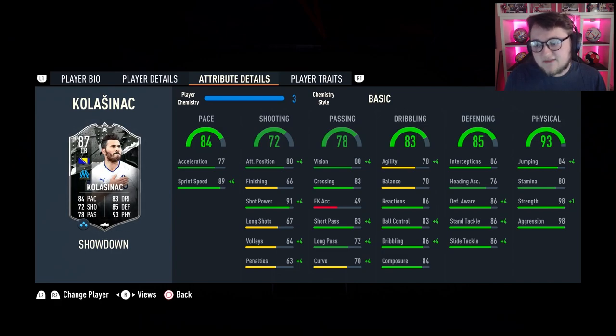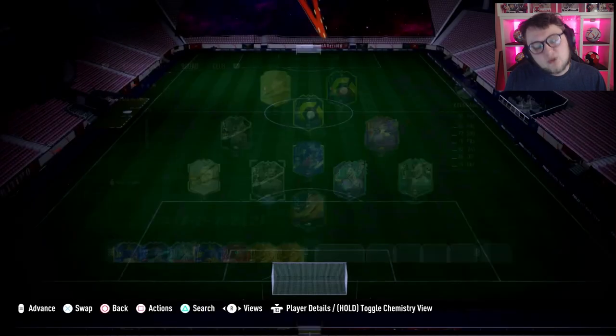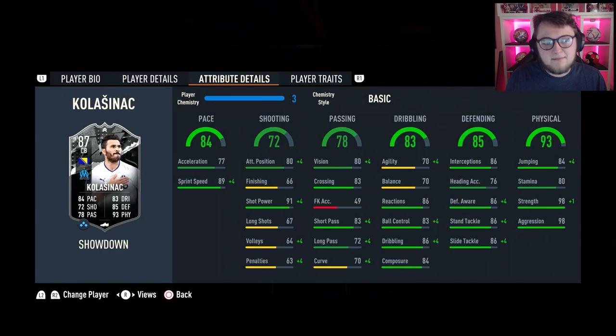Interception is good at 86, defensive awareness good at 86, same for stand tackle and slide tackle. Jumping is okay at 84, stamina doesn't matter on centre backs, and 98 for strength and aggression. It's quite easy to see what chem style you should put on him. I'm kind of hoping Marseille get the win because I think this card looks better than Soler.